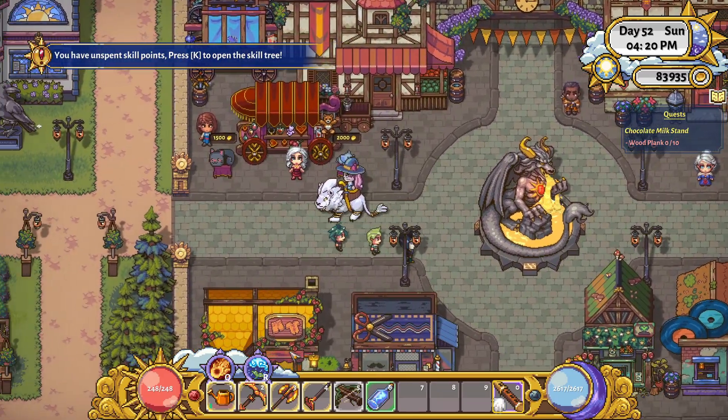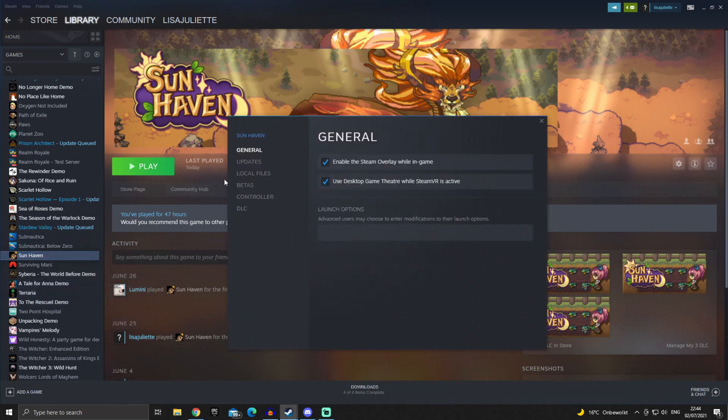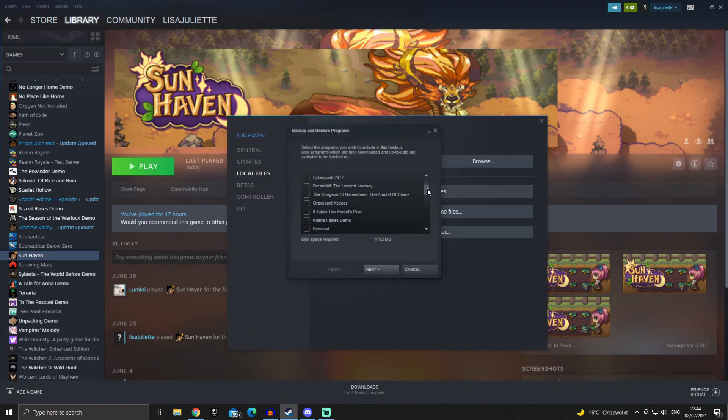Now I back up my game through Steam like this. Find the game in the sidebar of your library, right click, go to Properties, go to Local Files, go to Backup Game Files, scroll down, and select whichever games you want. I'm only selecting Sun Haven. Go Next — here you can choose where you want it to be backed up to and you can see the space required and the space available.